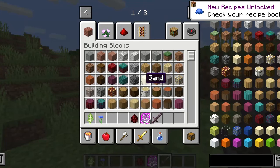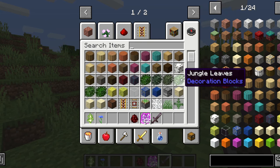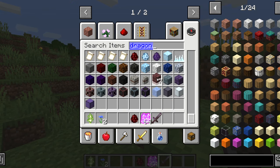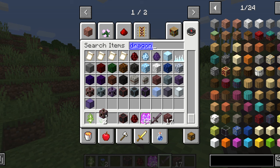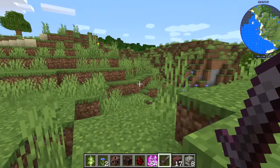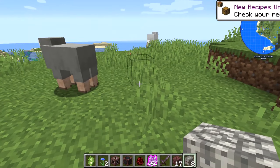Cool, alright, so what you will need is 17 dragon forge bricks, a dragon forge fire core, a dragon forge aperture, eight fire, and eight any dragon bone blocks.